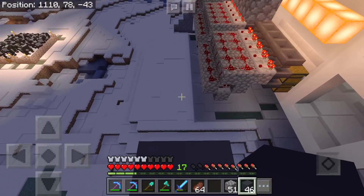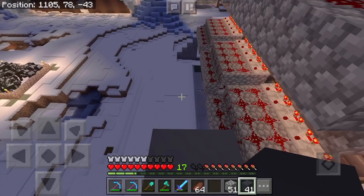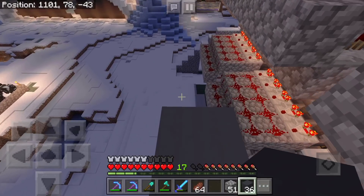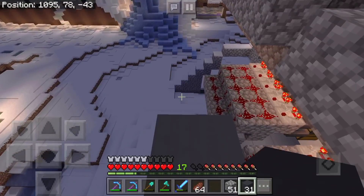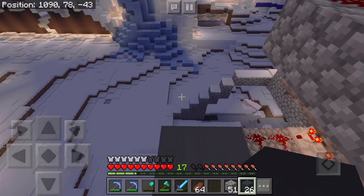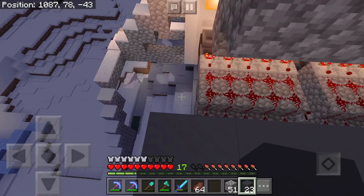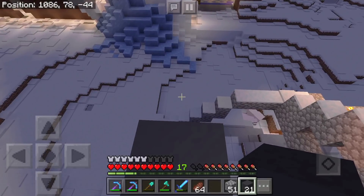Welcome back, everybody. My name is Blue Jay, and we are back at the Reverb Outpost. In today's episode, we're picking back up again on the cargo ship project. We've been working for a while on the interior, doing all the redstone stuff, getting the layout all put together, getting the interior design all made up, and it's taken us a while to get this far. So if you've missed these last several episodes, be sure to go check those out.